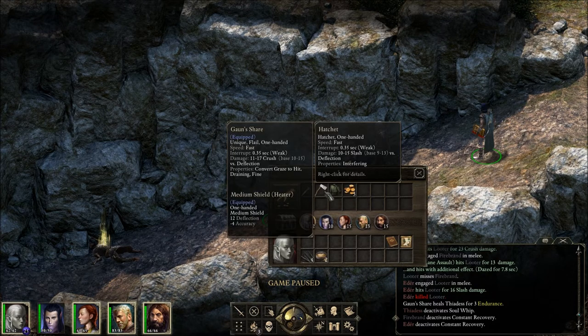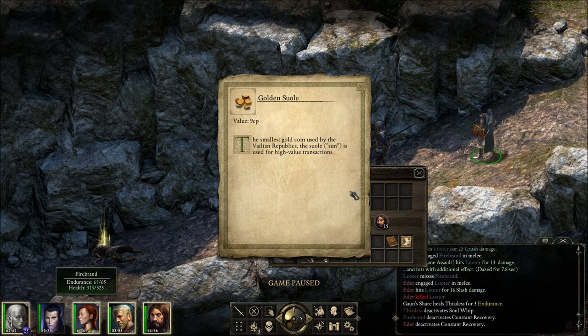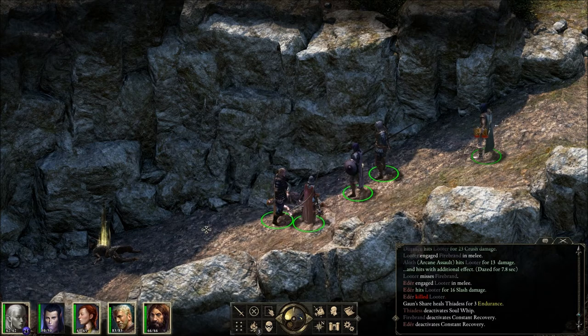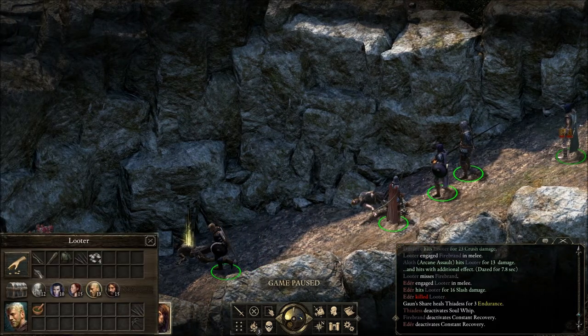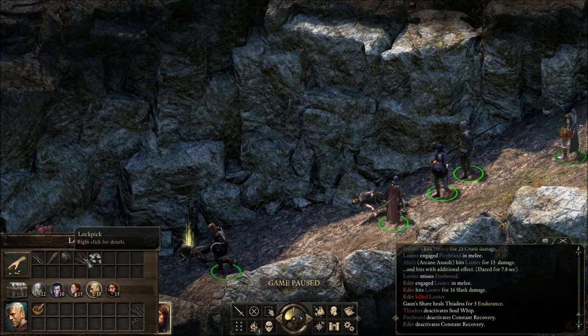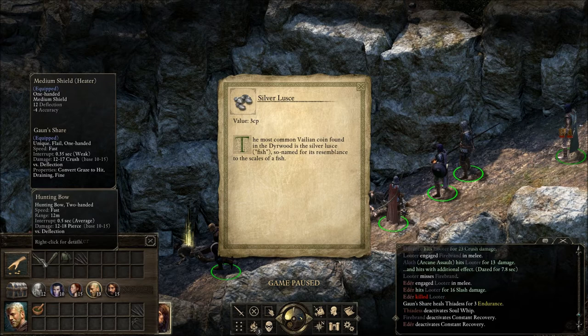A dagger, hatchet, simple clothing, and five golden sewells — which means sun. A hunting bow, a club, more simple clothes, lock picks, and silver loosh. The most common valiant coin found in Deerwood is the silver loosh, so named for its resemblance to the scales of a fish. Well, it makes sense why they would call it that.